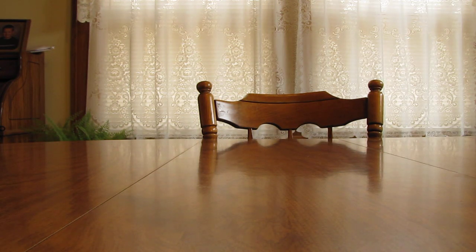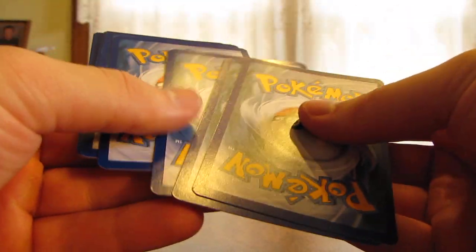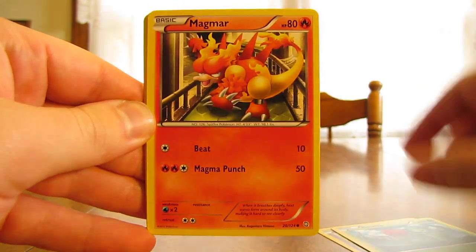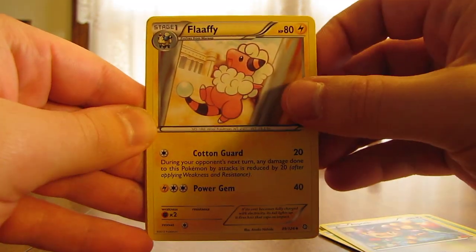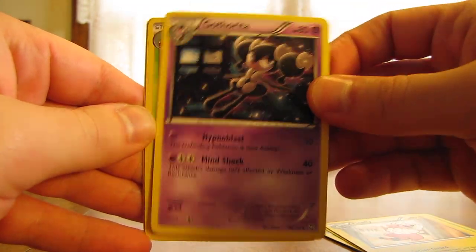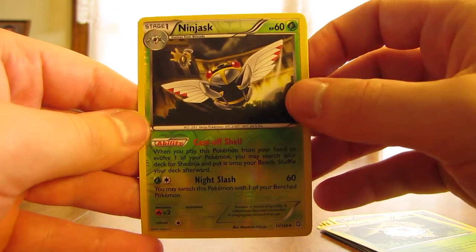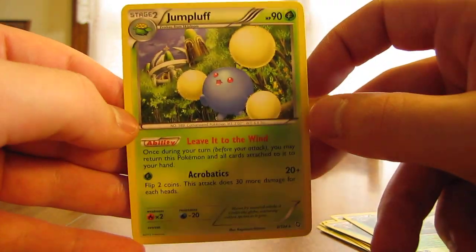Hoping to improve some pulls here, get better pulls in the next two packs — both of them are Dragons Exalted. Start it off with Drifloon, Roselia, Magmar, Foongus, Aipom, Flaaffy, Gothorita, Silcoon, Ninjask — is that a rare? Nope, just an uncommon reverse holo. And the actual rare, Jumpluff. So another regular rare.